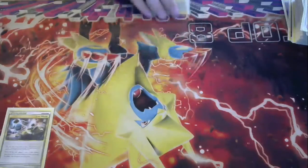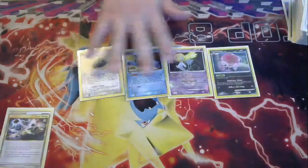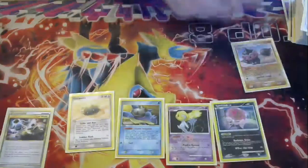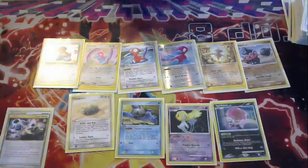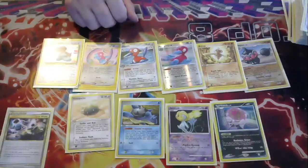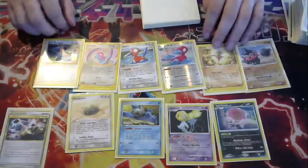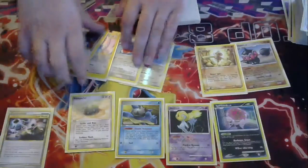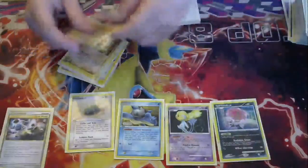I'm going to go over the Pokémon first. We're going to start off with the support Pokémon, just to get them out of the way. You play your four big buddies here, and your six 1-1 evolutions that I put in every single deck. Support Pokémon — play them. They're in most every deck and they work well here.